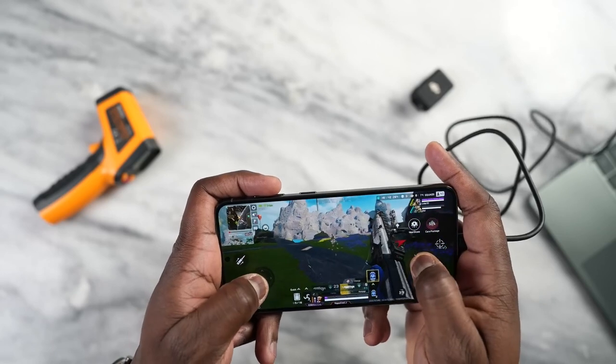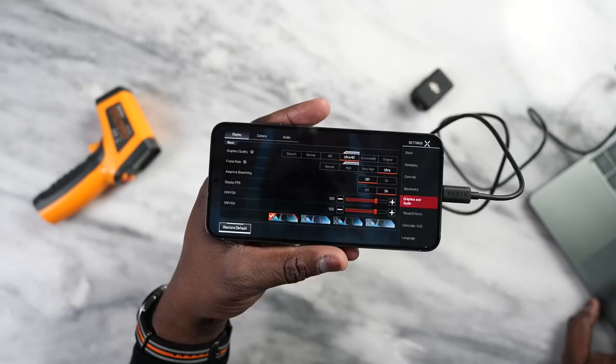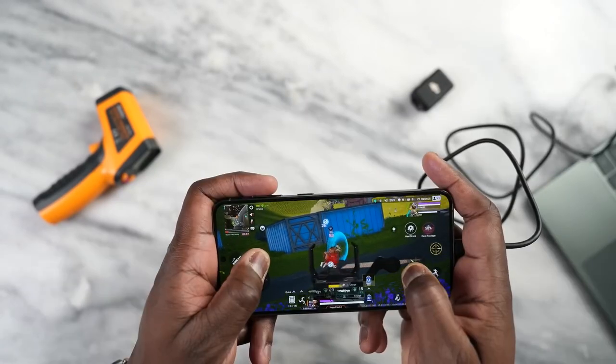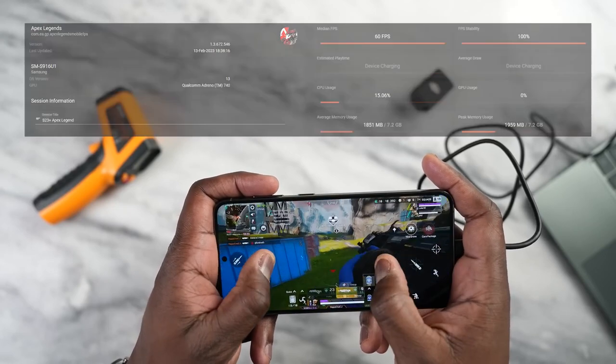Moving over to Apex Legends — the settings were set at Ultra HD Ultra. We played the game for quite a bit of time and got a solid 60 frames per second playing Battle Royale, also very smooth and effective.